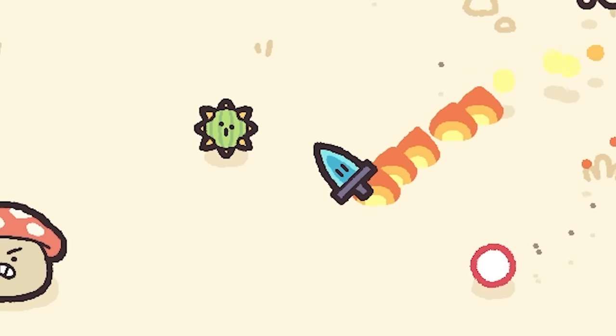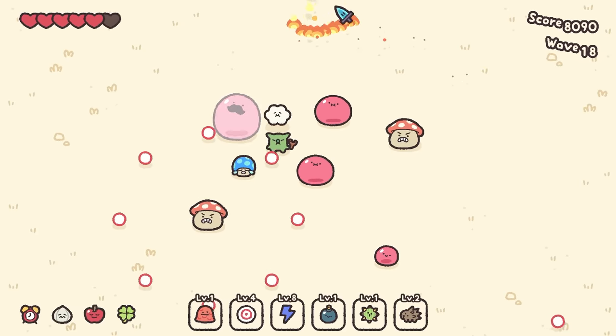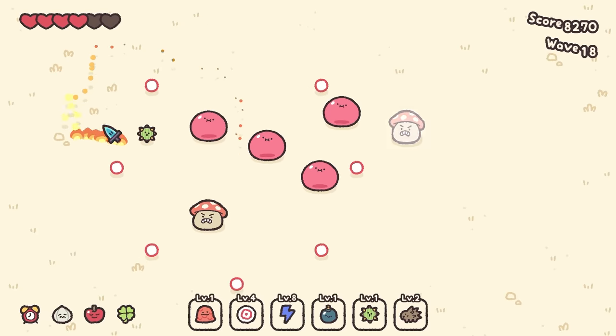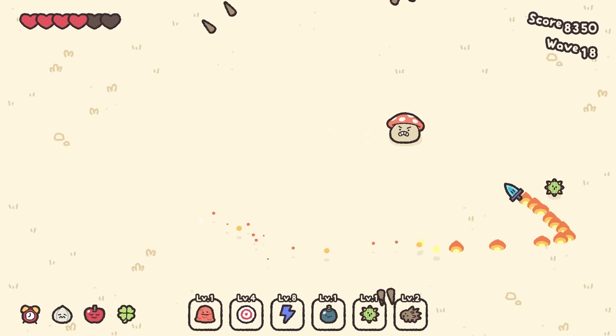We gotta pay attention to what's happening just a little bit. Mustache Man's gonna get it. You gotta pay attention to their faces — they give away their next attack. And I'm still screwing this up really badly. Are the mushrooms ready to attack when they make that face? I don't understand.